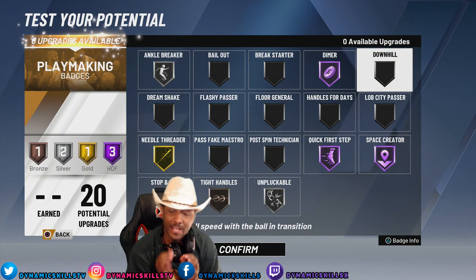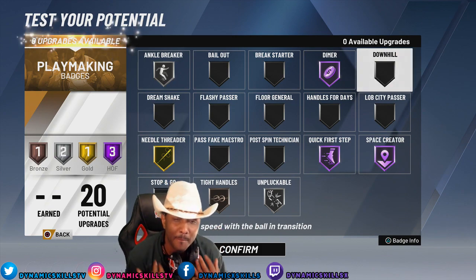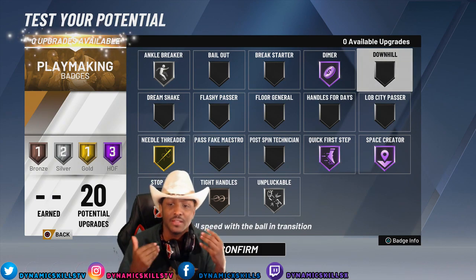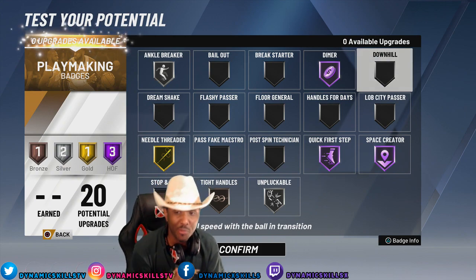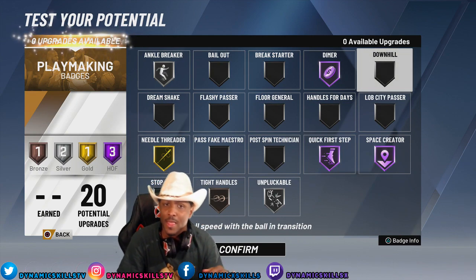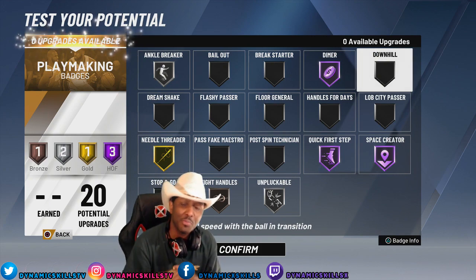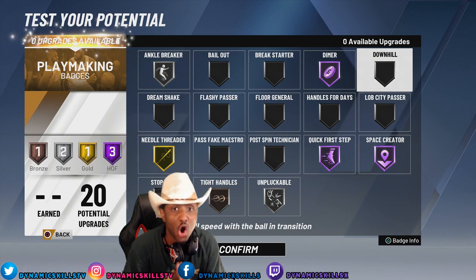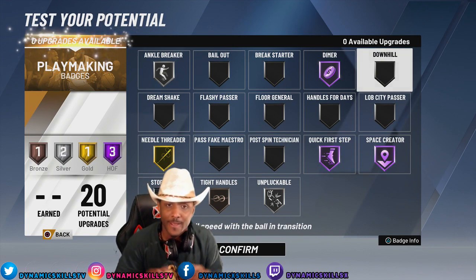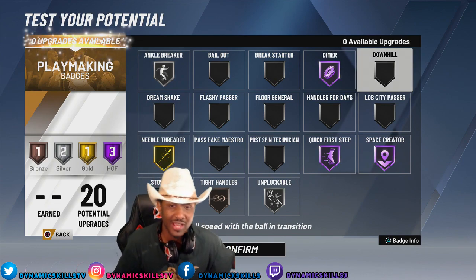Now for my playmaking badges. I didn't have any playmaking last year — I'm a two-way shot creator because I picked a shooting guard. But I'm a playmaker at heart. I love setting my teammates up, I love making plays. So I went with Ankle Breaker silver. I'm not really a dribbler. I just like to get my teammates open and be basically a floor general on the court. Dimer — Hall of Fame. You guys do not know how effective this will be when I play with shooters. Dimer Hall of Fame is going to allow my teammates to go crazy when I throw them a pass.